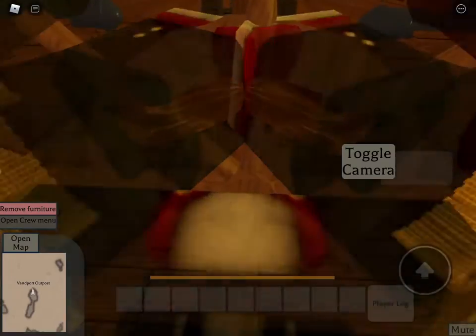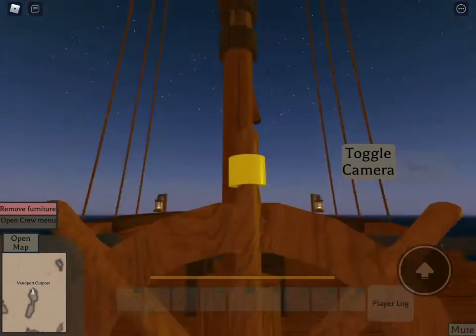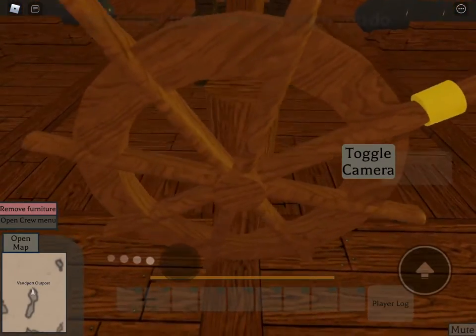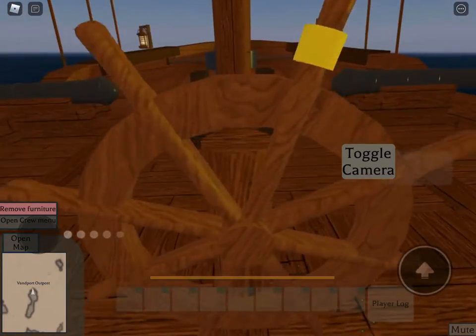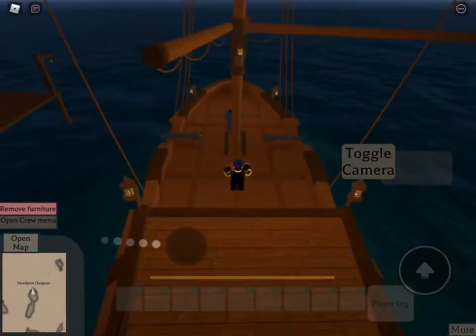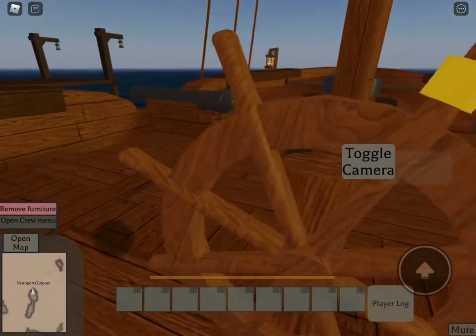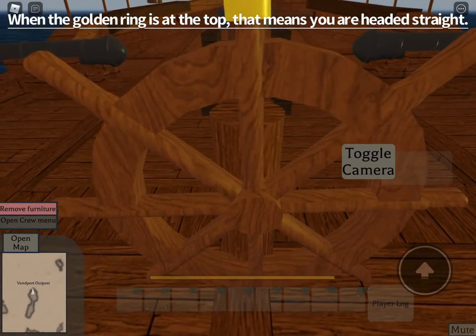Now we're onto the helm. Lots of people don't know this simply because they've probably never played ship games or know how ships work. The wheel turns and then it stops — it doesn't turn back. You have to turn it and it keeps turning until you turn back. The way to know it's all the way up to the top is when the gold ring is on top. Once the ring is on top, you'll be sailing straight.